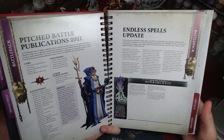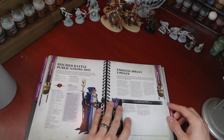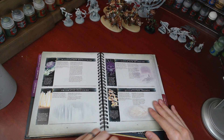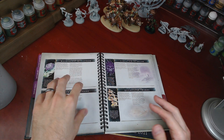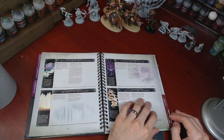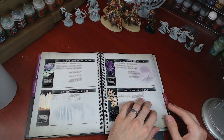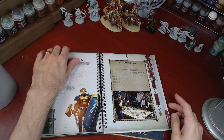One thing that's nice here is they also have the endless spells, because all the endless spells got changed. So if you look here, you can go through all the endless spells, so you don't actually need to get the core rule books. The endless spells aren't even in the core rule books, so by buying this, you technically don't need the core rule book, because the next tab over is the rules. So you got the core rules here.